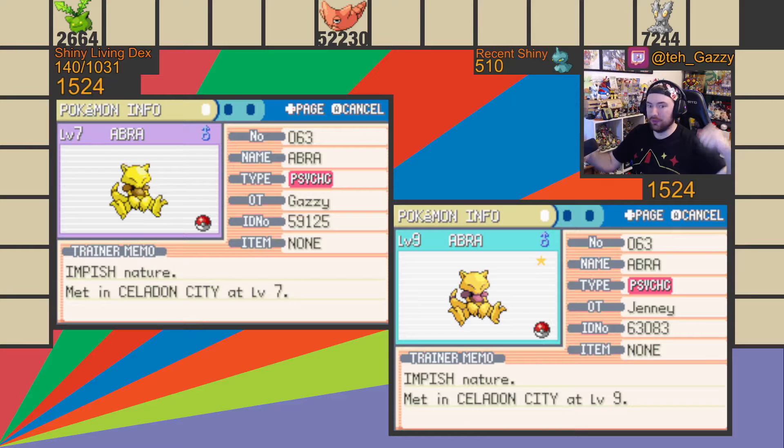There we go! Yeah! Shiny Abra! That only took a couple hours to find — that's so awesome! And that's on the Fire Red too, which has fewer encounters each reset.